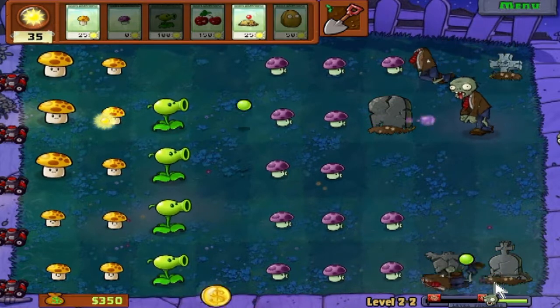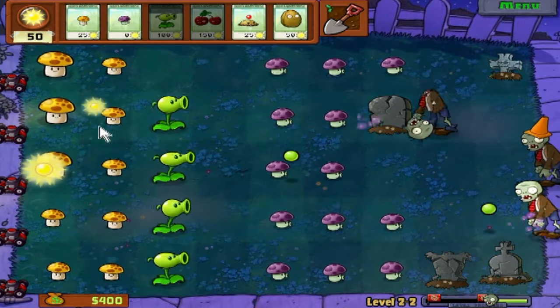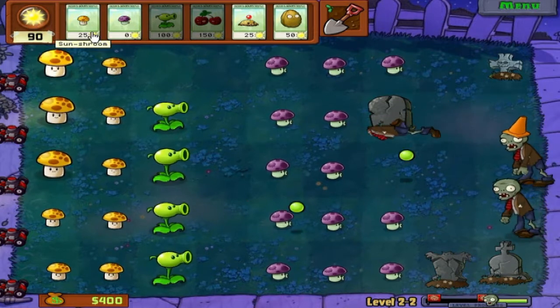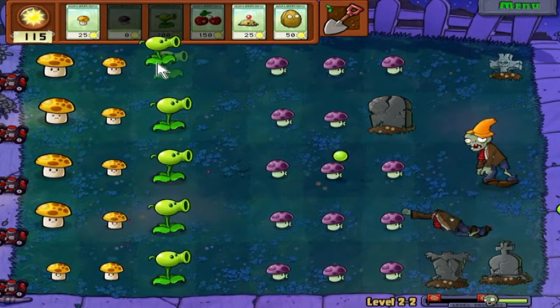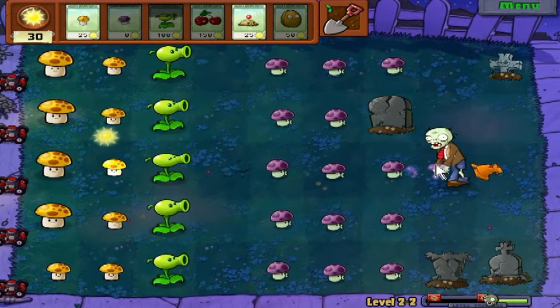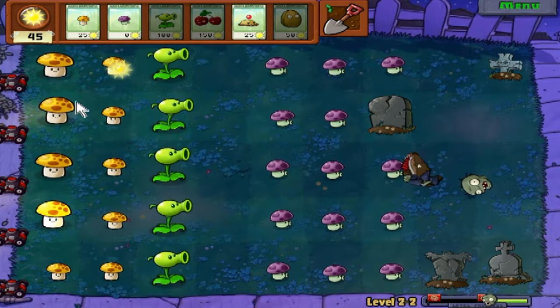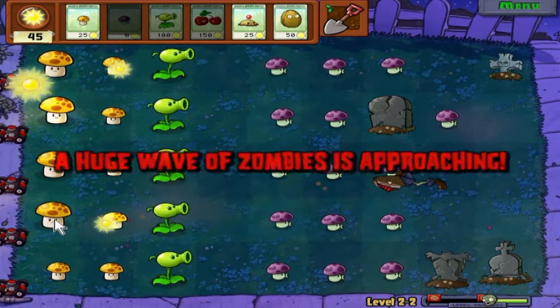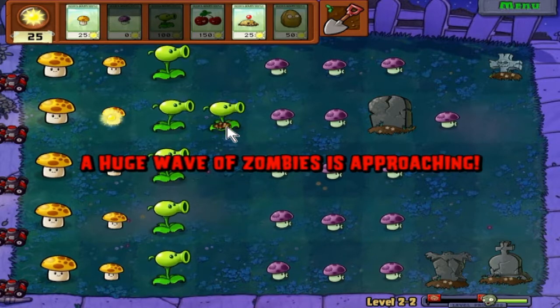We've got another gold coin - yeah, it's 50. So you get an immediate $200 to $250 just if you save your lawnmowers, and it's not that hard to save them really. Just keep making rows and rows, just keep stacking them up - that's what you want to do. They're free, why not use them?